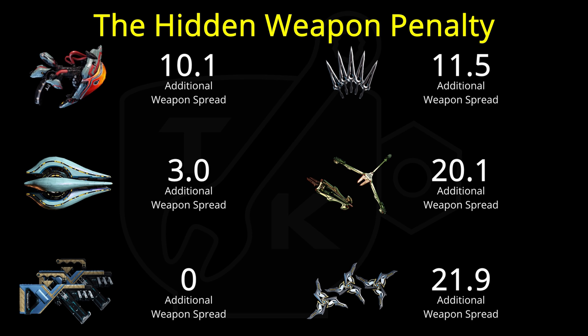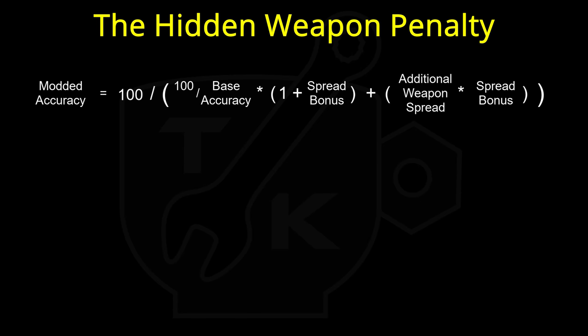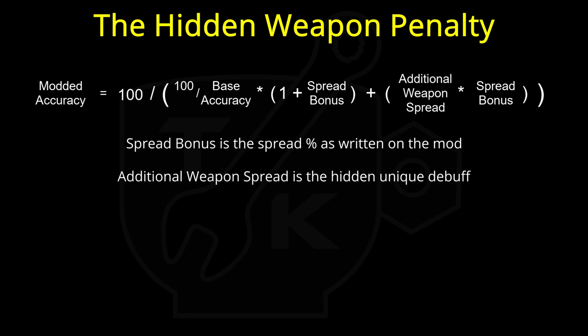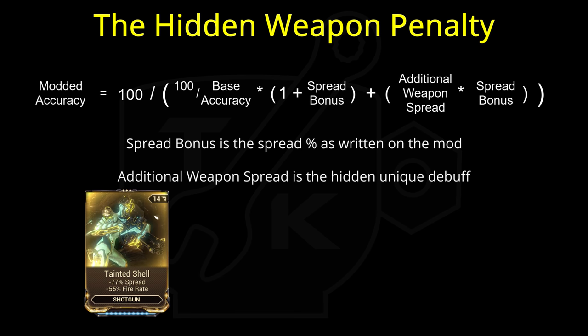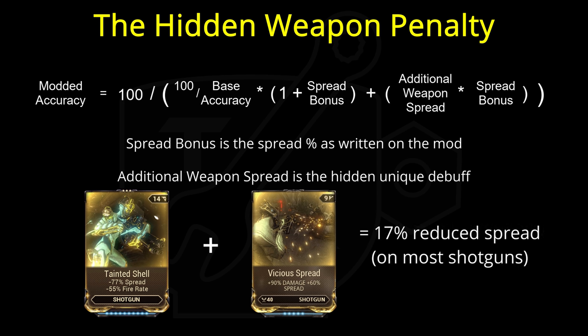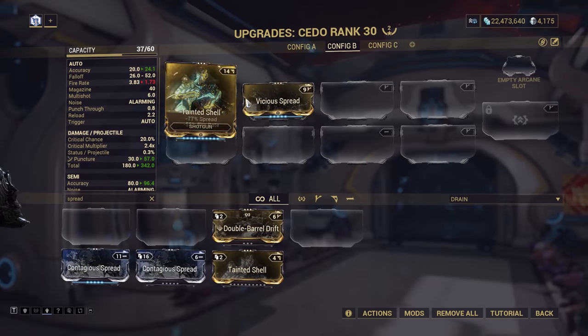It seems these debuffs are coded into the mods themselves, as a similar result — one perhaps even more perplexing — happens with shotguns. For shotguns, the equation is subtly different: modded accuracy equals 100 divided by all of (100 over the base accuracy), multiplied by 1 plus the spread bonus as written on the mod, added to the additional weapon spread multiplied by the spread bonus of the mod. For most shotguns there is no additional weapon spread. This means if you equip a fully ranked Tainted Shell — which reduces spread by 77% — and then a fully ranked Vicious Spread increasing spread by 60%, you do in fact end up 17% more accurate; or rather, the accuracy is divided by 1 minus 17%. We can see this clearly on the Sedo.